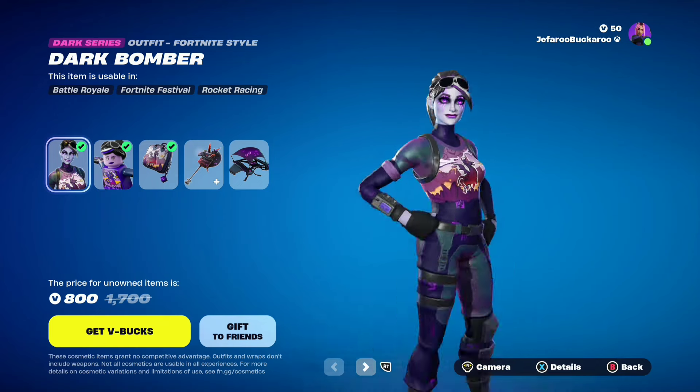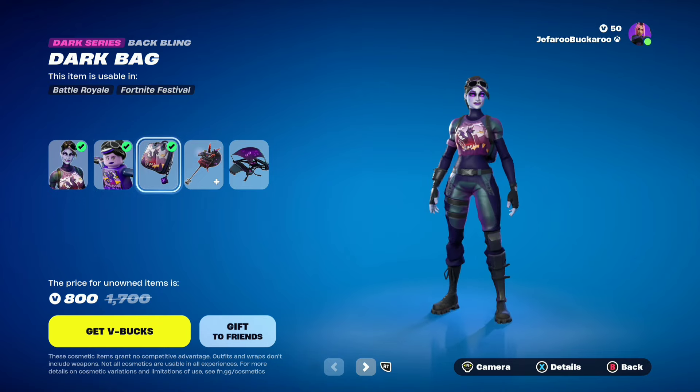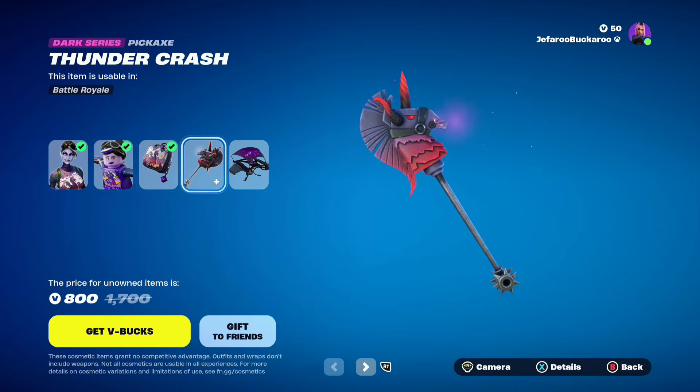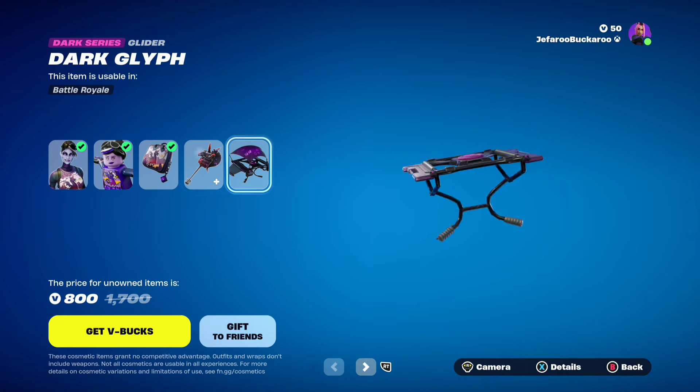First of all, we have Dark Bomber back. Then we have the Lego style looking pretty good. Then we have the Dark Bag. Then the Thundercrash pickaxe, which is really cool in my opinion. And then the Dark Glyph Glider.